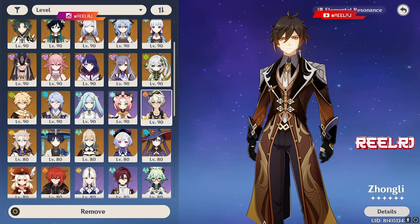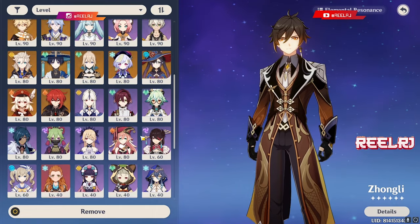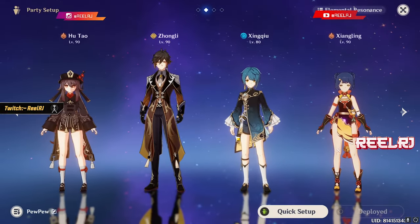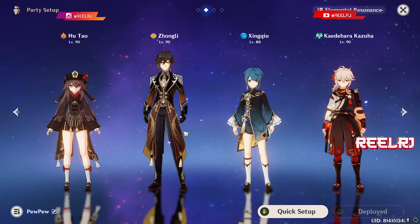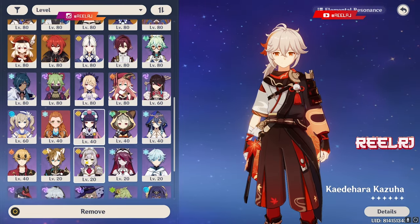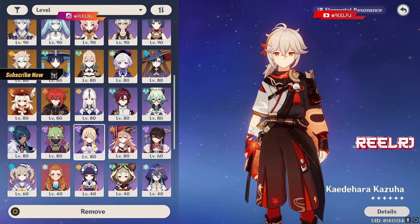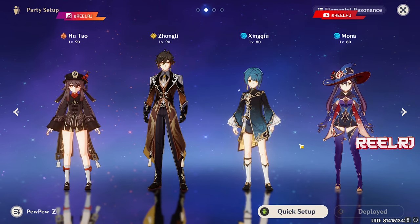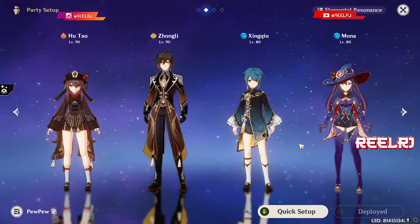In my opinion, if you want to use something you can go for Xiangling instead. You can also add Kazuha anywhere in the team. But my favorite team is Hu Tao, Zhongli, Xingqiu and Mona — this team is just perfect. My Hu Tao hits over 120K or so with Staff of Homa.